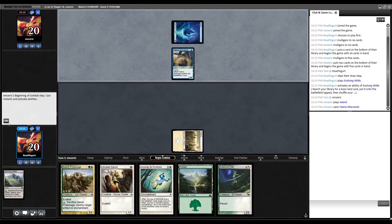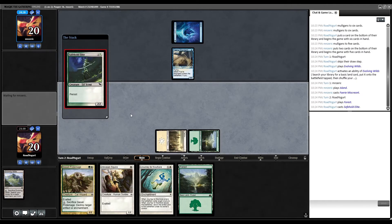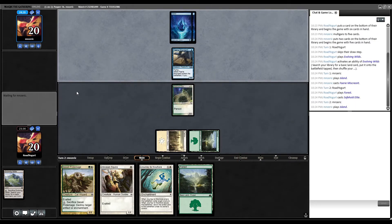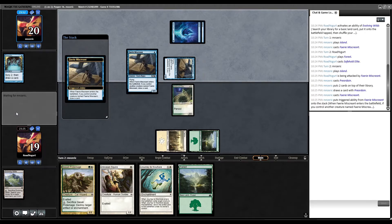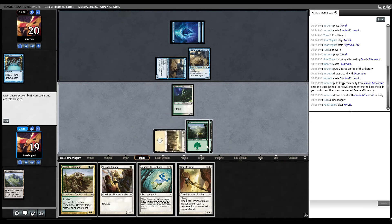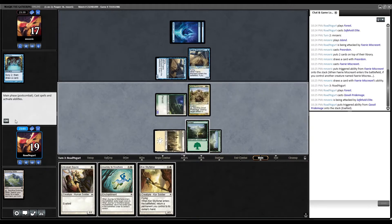Opponent plays an Island and a Vesperlark Miscreant — probably going to jam out a few to draw some cards. We untap, draw another Forest, and play Safehold Elite. Next turn we can get both Exalted creatures out and start swinging, and we have removal on the back if needed. Opponent plays a second island and gets in for one — no Ninjutsu, turns out it's a Preordain. Then another Faerie, drawing a card. We draw Core Skyfisher, play our Forest, and run out the Pride Mage. We attack and get in for three.